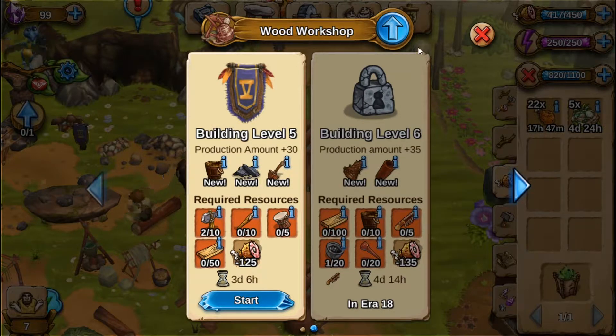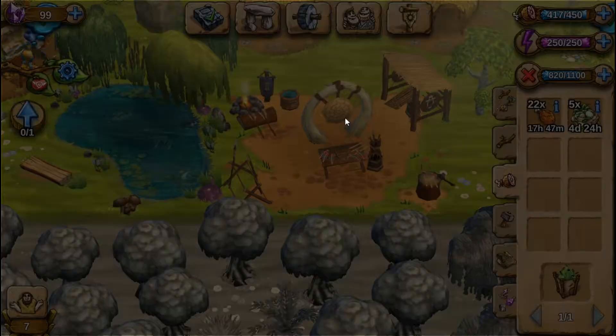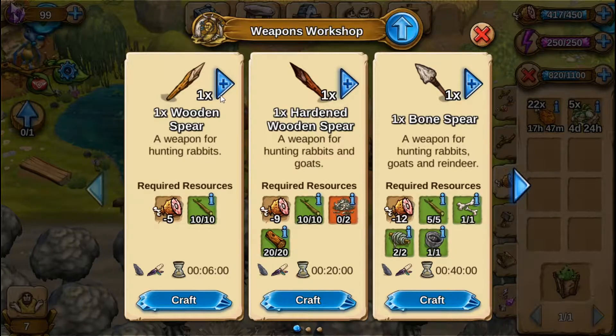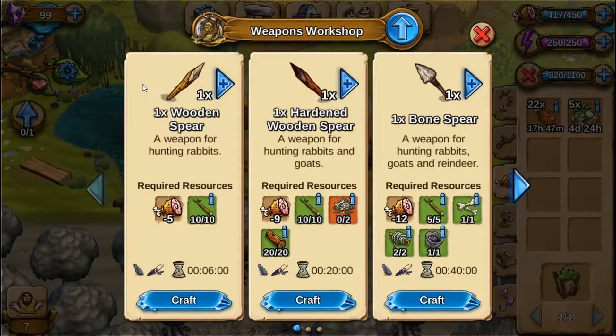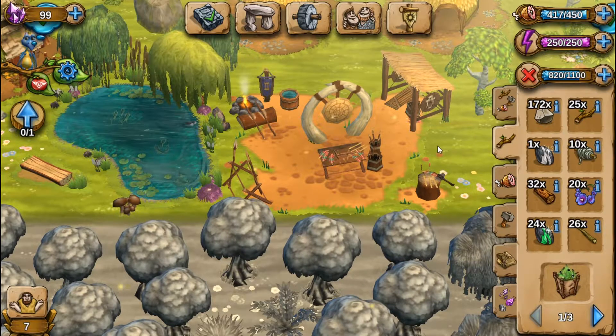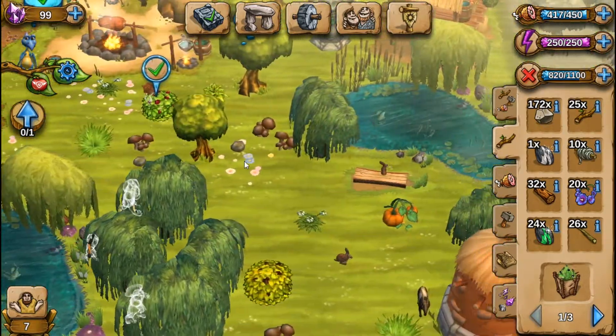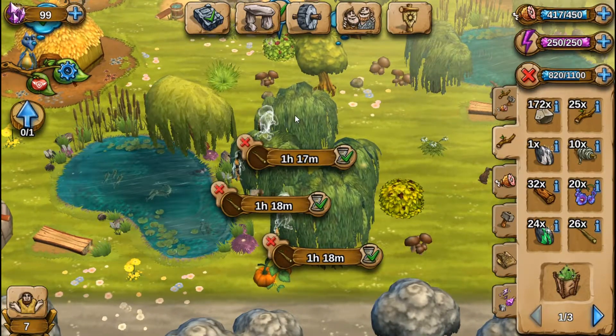I'm going to need wood spears. I'm going to need lots of wood — 150 wood. The cheap wood spears. I'm going to need 10 of those sets, so I need 100 total. How many have I got? 26. I've got people chopping. One hour, one hour, one hour.